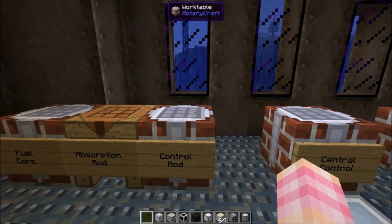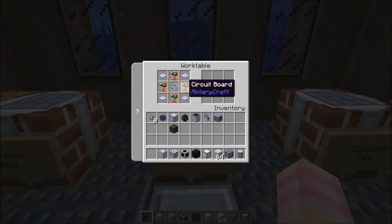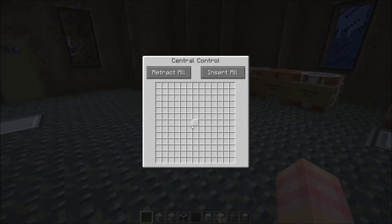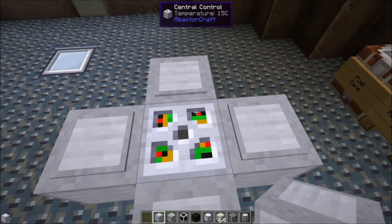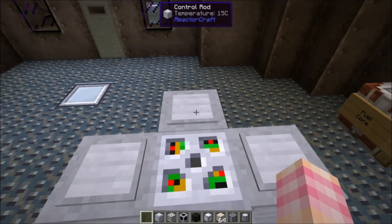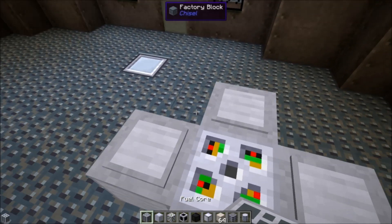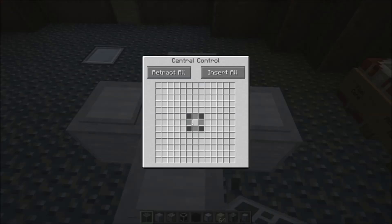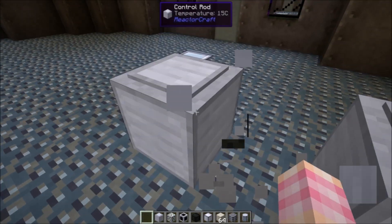To go along with the control rods, you're going to want the central control. What central control does is it controls the control rods, and it's crafted with a 2X gear unit, four base panels, and four circuit boards. The central control requires power. If I put these control rods next to it, you can see the central control — that's the sound the control rods make — the central control can detect the control rods in its GUI. I believe it also detects the fuel cores. It detects the control rods and tells you where they are and what state they're in. Right now there's no power so it can't do anything.